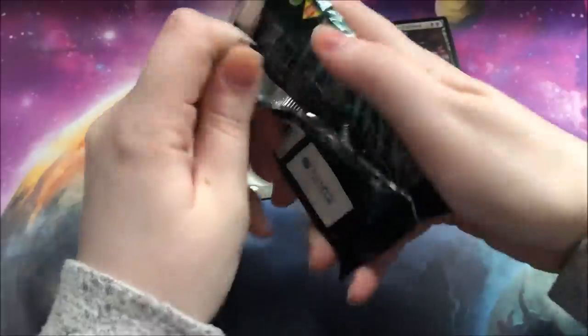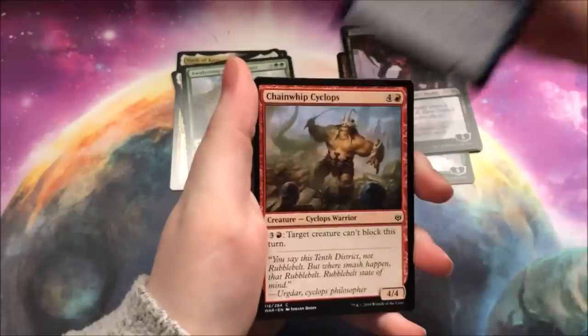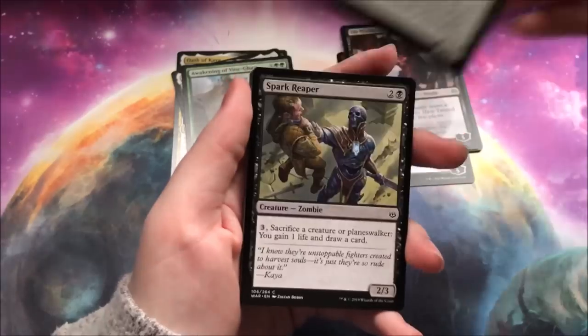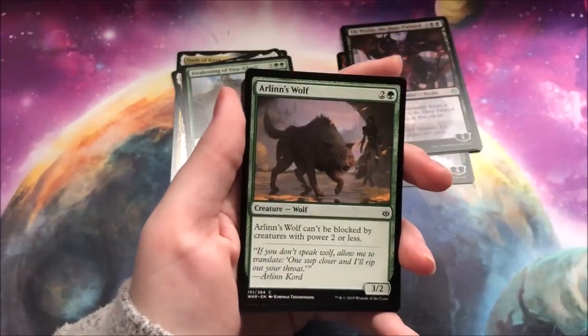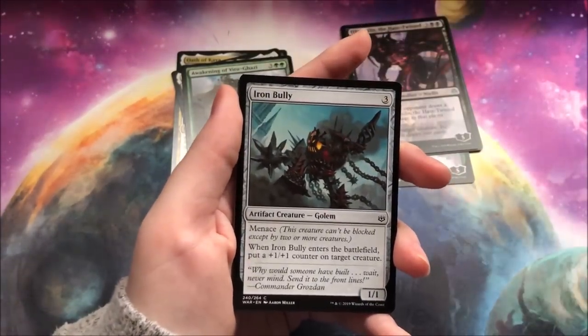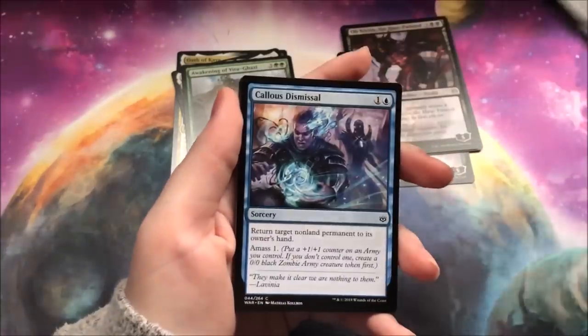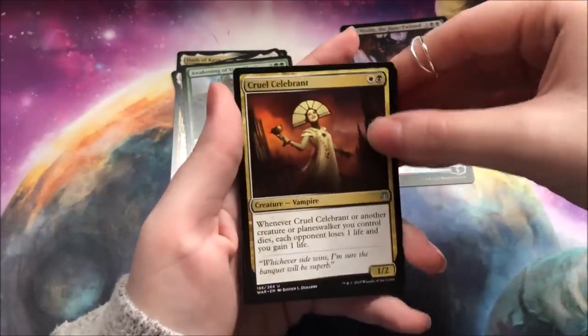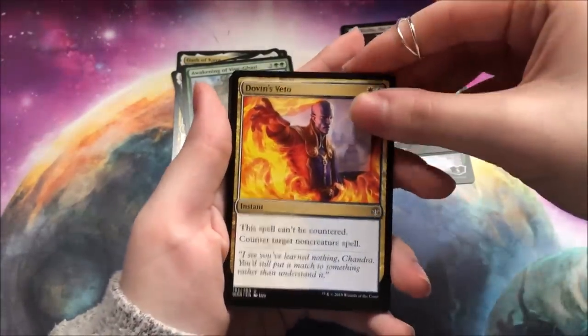I'm not sure what I'm planning on playing in paper, honestly. With War of the Spark, there's a lot of good Izzet cards, and I'm straying away from Izzet on Arena a little bit. I've been playing some Selesnya tokens. I'm not one to build something in paper and play it online as well, so I'm definitely thinking of building something different in paper. Maybe Gruul. I'm not sure.